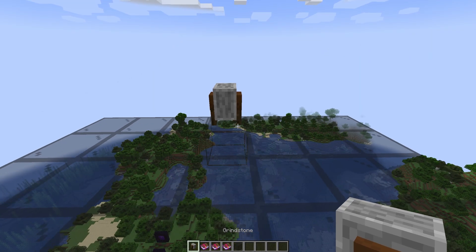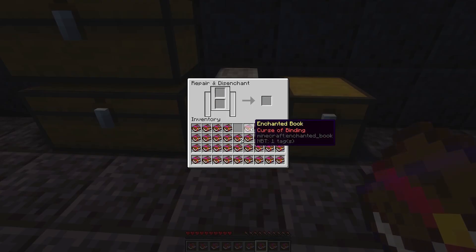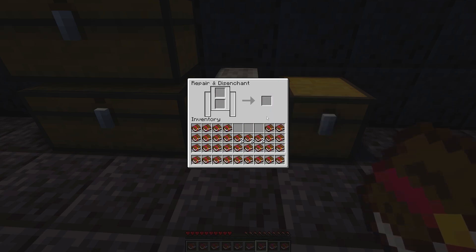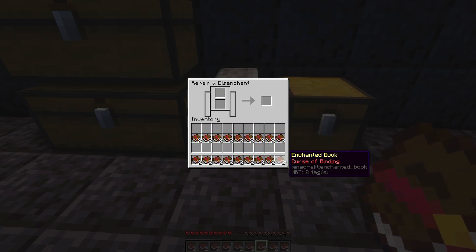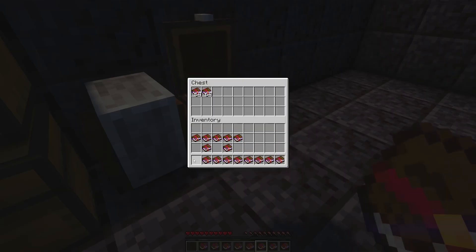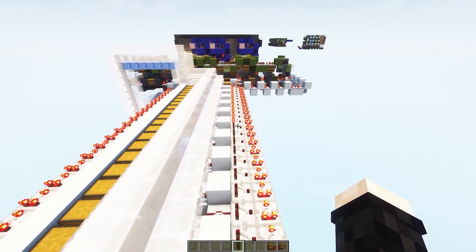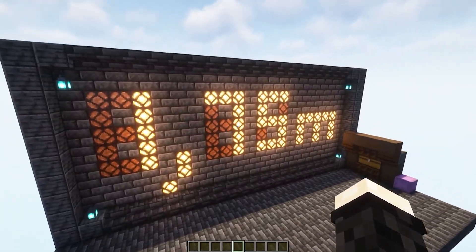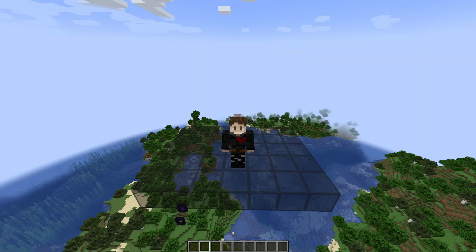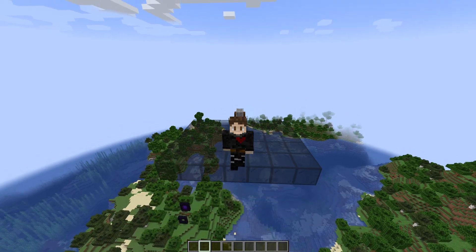This next change is more niche: the removal of overstack signal strength. Previously it was possible to stack two Curse of Binding books in a grindstone to get a stack of two unstackables, then stack those books up to 64. Now if you try to stack two books in the grindstone, it doesn't work — you can no longer stack unstackables. This was used to achieve signal strengths above 15, up to 897. I personally used it to count and display how many items I had in storage. It's still possible to make a storage counter, but it's more complicated than using overstack signal strength.